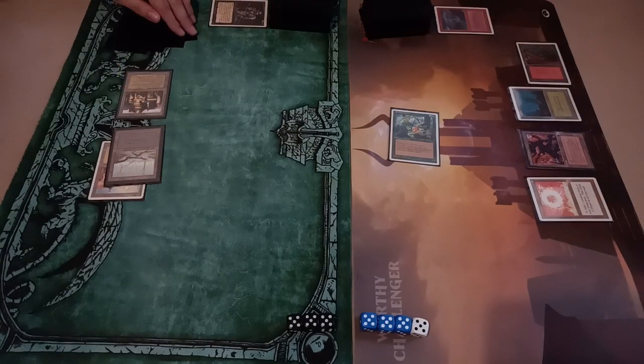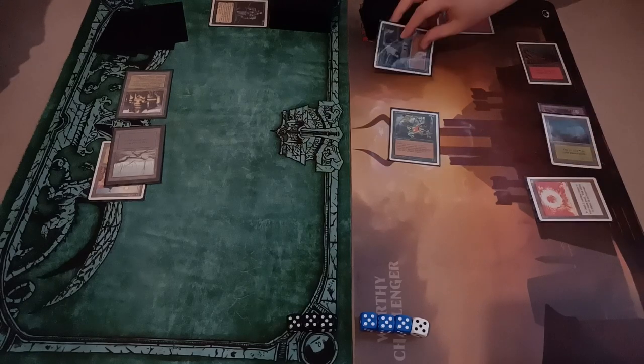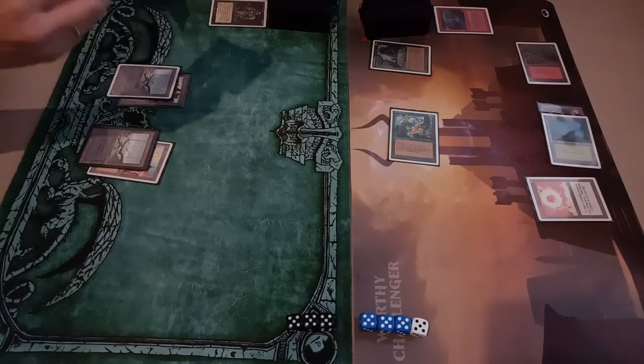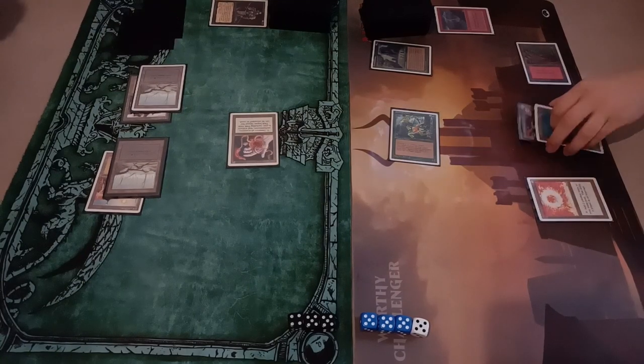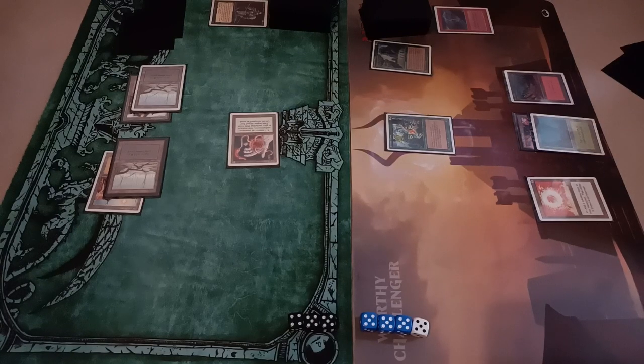Lightning Bolt. And what now? Nevinyrral's Disk — not so terrible for the second turn now. I have four lands, tap and Disc. Take one for mana. On the enemy turn — untap. She still wants to find Disenchant on a white land, or Disenchant and a white land at the same time. It won't work. But my wife will not find an answer to Disc.